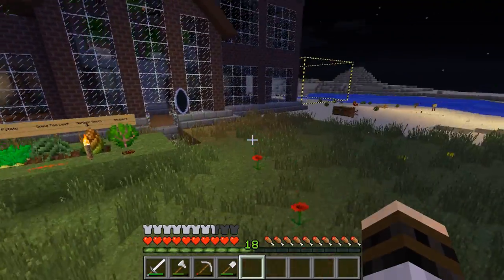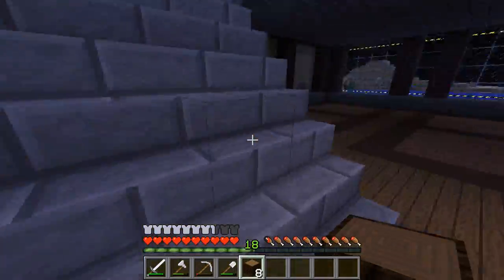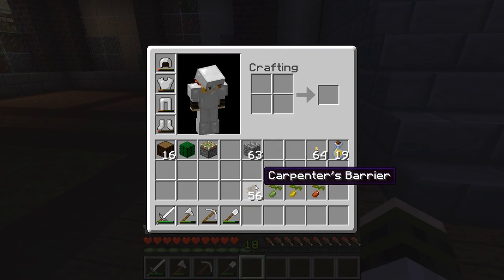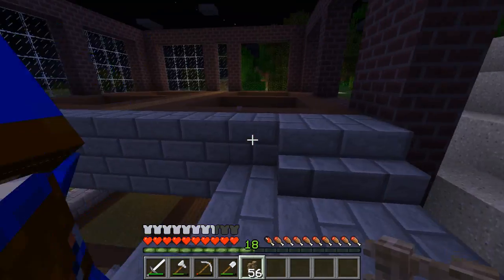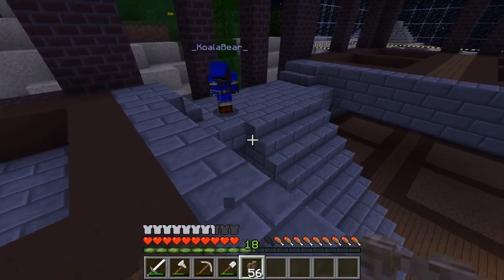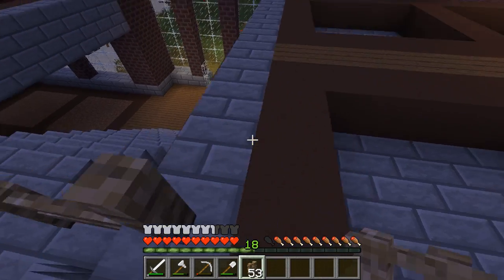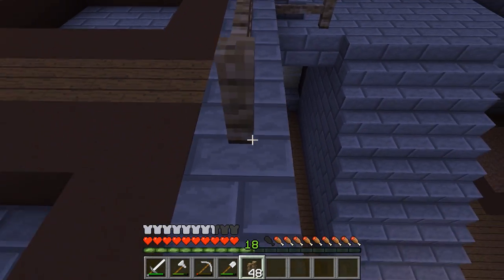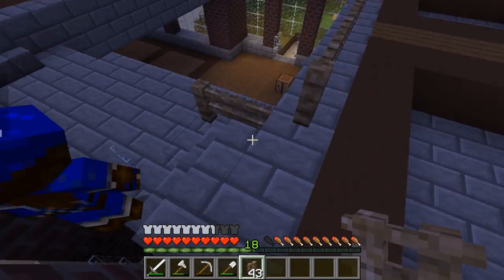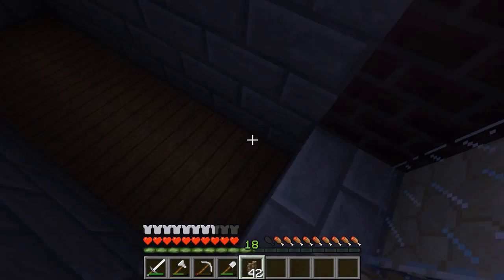I'll clean those up off camera. What are we doing right now? Where do you want the fence? Up here. You have to come up the grand staircase. I want one here, here, there, and then along the brick part for both sides. Along the brick part like this? Yep. It's to make sure you don't fall off. Do you want this to go up to here?